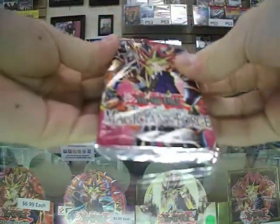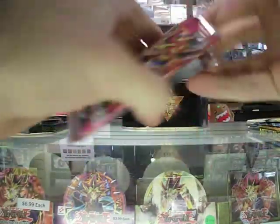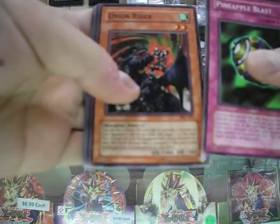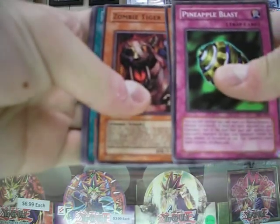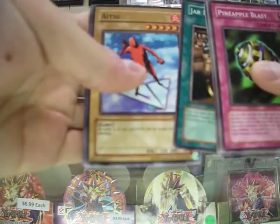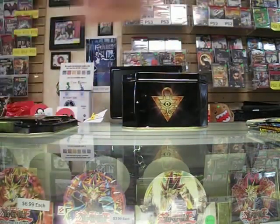I think I'll start with Magician's Force. I really want to see what this has. I'm going to open this from the top. I do want to save this wrapper for collecting purposes. So: Pineapple Blast, Union Rider, Neko Mane King, Zombie Tiger, Continuous Destruction Punch. Not bad. Decayed Commander, Jar Robber, Aetsu — I don't know how this can be used in a duel — Physical Devil. Not bad, hoping a little better but okay.